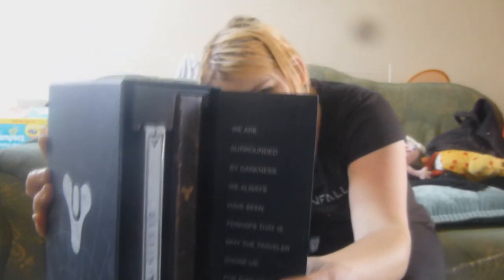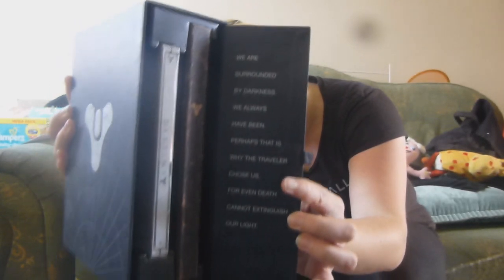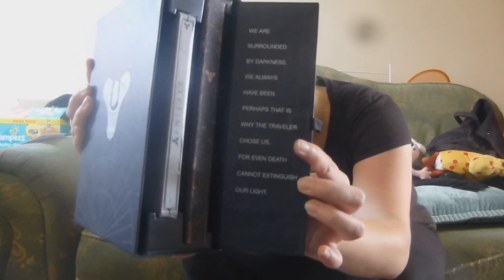First off, you've got the box in a little sleeve-like thing, like most other special editions come in, and then the box opens at one side to reveal the contents and the door, if you will. The thing has a script down the side, which is pretty cool.